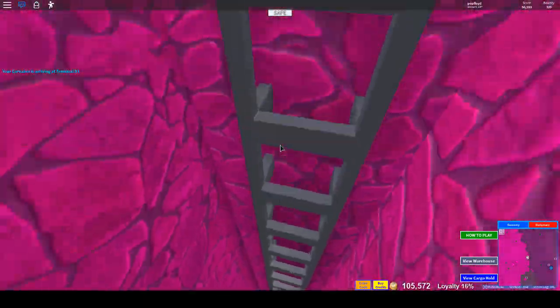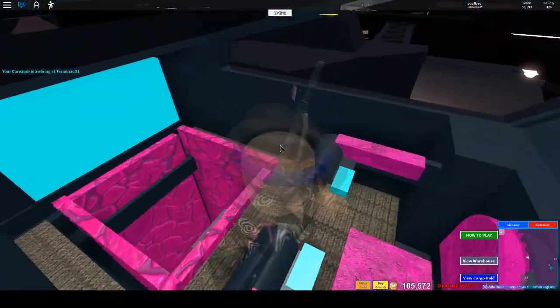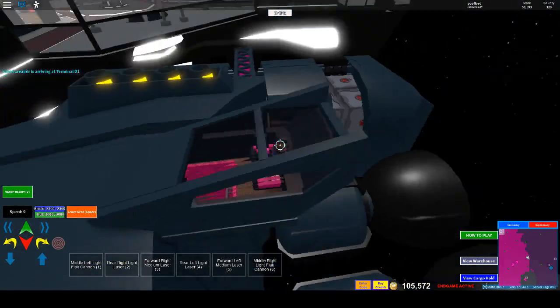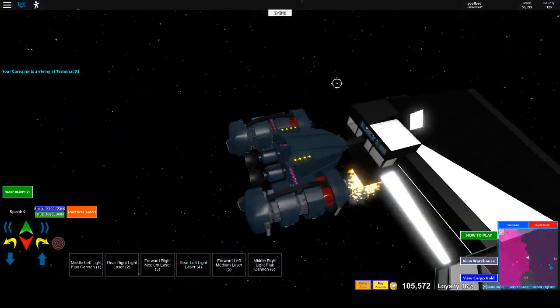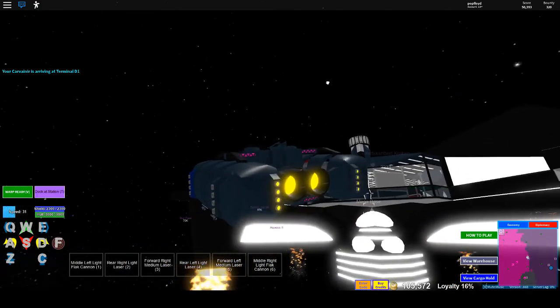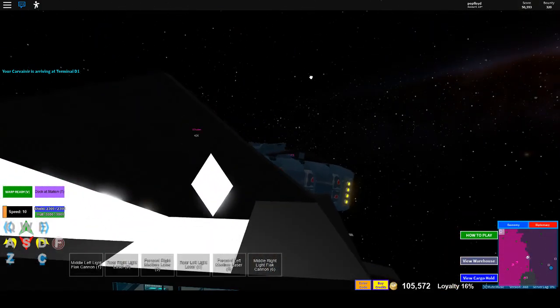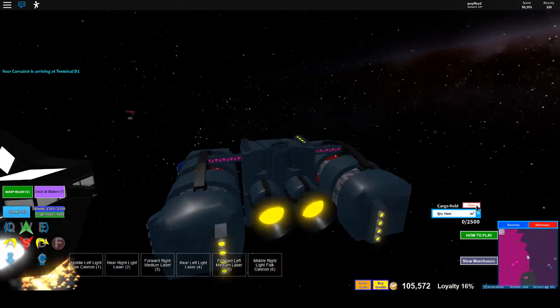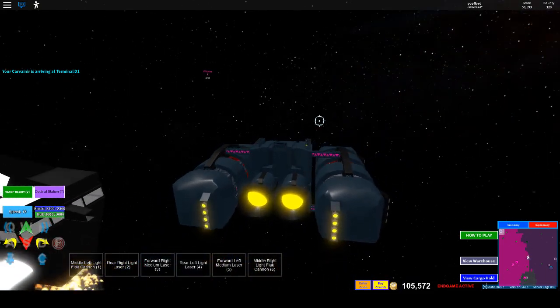The mesh is a bit glitched right now — they'll have to fix that. But you can run right up into the pilot's seat. Here you go — this is an armed freighter. Although we won't really get to see it in action, it has a cargo hold of 2,500. So it's a decent mid-tier freighter.